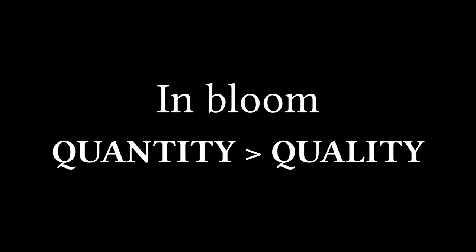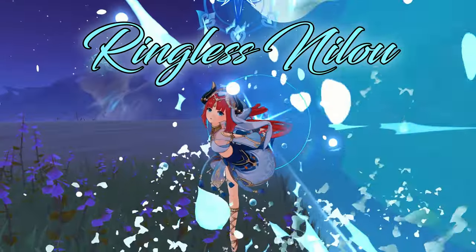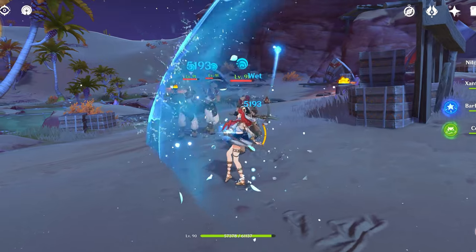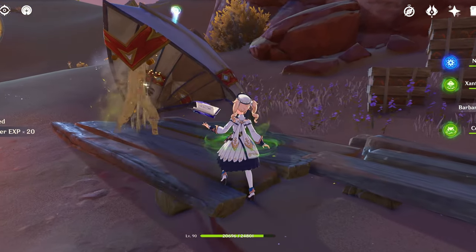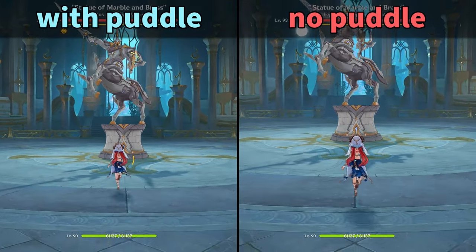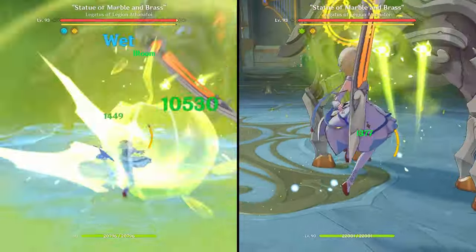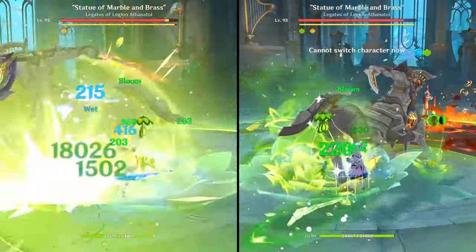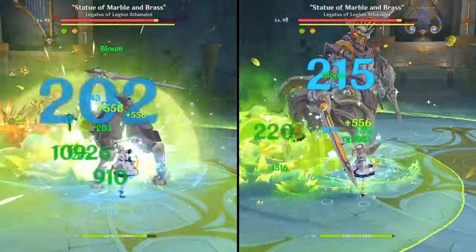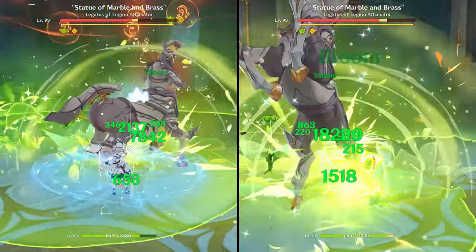That approach is common in new Bloom players coming from Hyperbloom or hyper carry teams, because from their experience it's better to put everything in one basket and maximize damage output from one character. So let me tell you a crucial concept: in Bloom, quantity is more important than quality. I want to conclude this section talking about ringless Nilou, where basically you cast the Skill then swap out so that you get multiple cores but don't have the Hydro ring around you. People sometimes come up with this strategy thinking it's better to sacrifice Hydro application in order to maximize Bloom ownership on a full EM Hydro trigger. But as explained earlier, quantity beats quality, and sacrificing Hydro application generally leads to fewer Blooms.